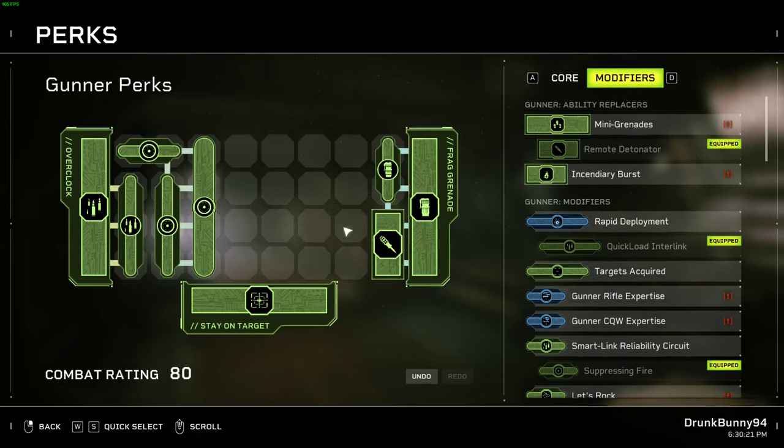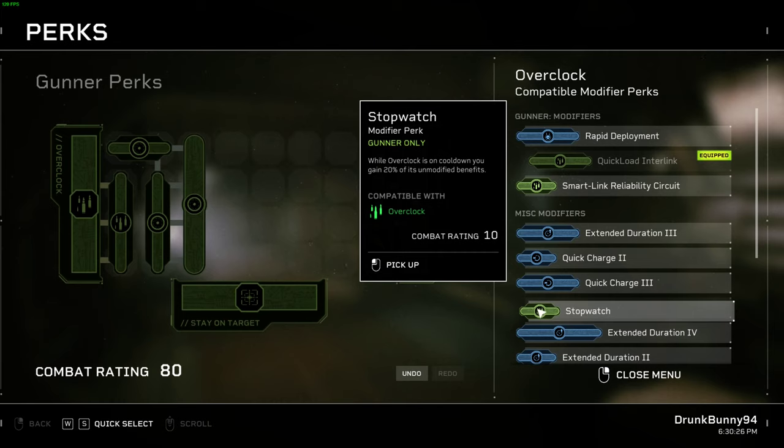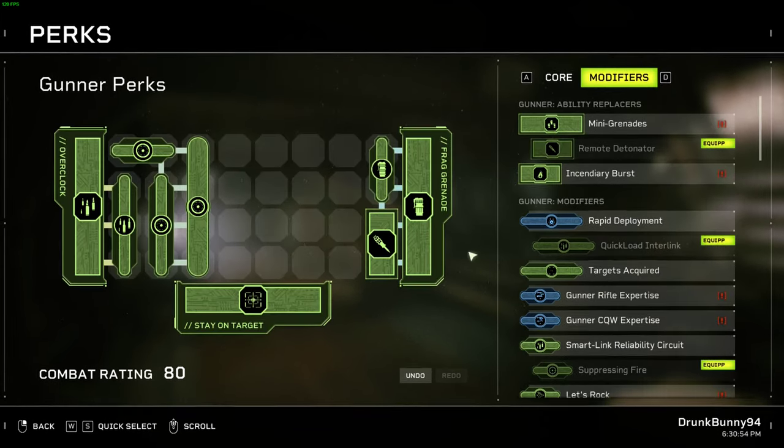You could start by buffing your weapons with Stopwatch. If you aggressively use Overclock, 20% of its unmodified benefits while it's on cooldown is great, especially since it has a long cooldown. You don't really need to increase it or give it cooldown reduction because you'll have it up for each spawn wave of specials in those big events. Although if you don't use it much outside of events or tend to hold onto it, you may get more value out of weapon modifiers.